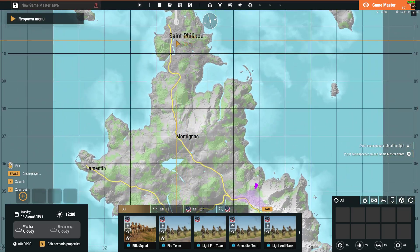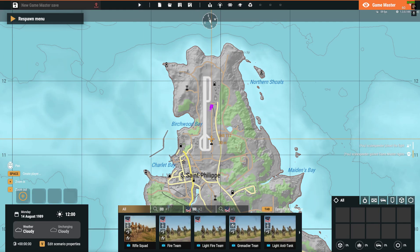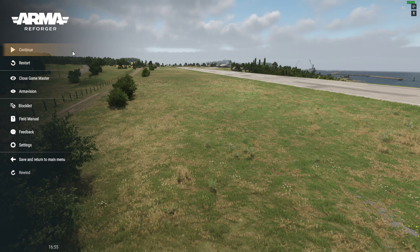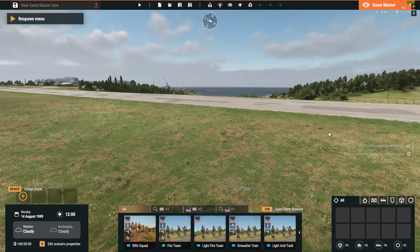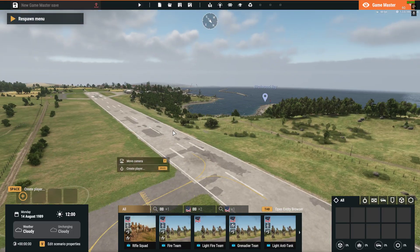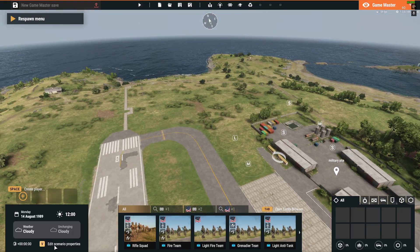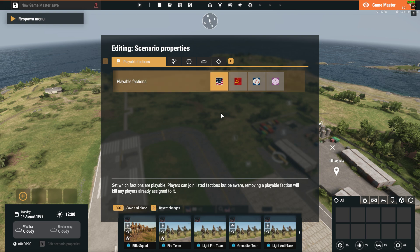So we're in Game Master. Let's go up to the airfield here. We're going to do a simple mission where players spawn in over here and then they've got to kill the Russians down there. So edit scenario properties — the playable factions are going to be Americans — save that.